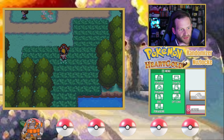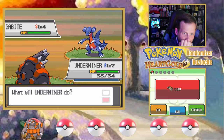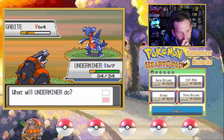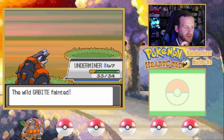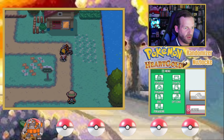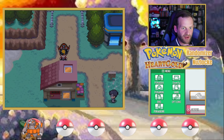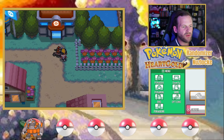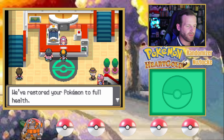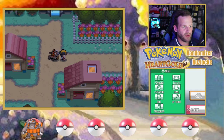The only thing I have to worry about is not over-leveling Rhyperior. We're catching something. Oh my god, this would be an insane encounter. I have to make sure I'm not crushing all these possible encounters, because if I over-level Rhyperior it's going to be very hard to knock something down to low HP. They're low enough level where it shouldn't be a big issue. Hopefully this Rhyperior has a much easier time against the rival.